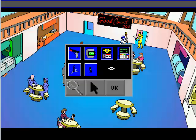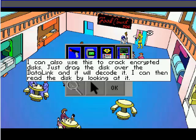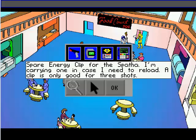I've not watched much South Park but I know that's a phrase — 'Respect my authority!' I need to watch more of it; I've enjoyed the few episodes I've watched. I can use this to read any discs I find along the way — all I have to do is look at the disc and I can read whatever's on it. With this multi-tool I can make simple repairs without getting shocked. Spare energy clip for the spatter — I'm carrying one in case I need to reload. A clip is only good for three shots.